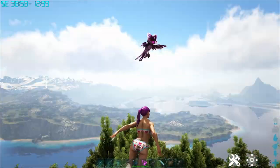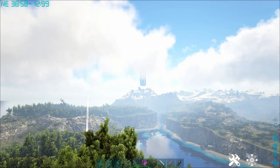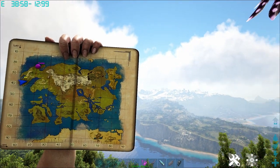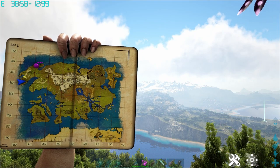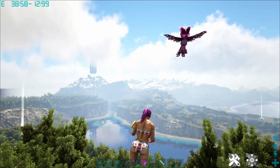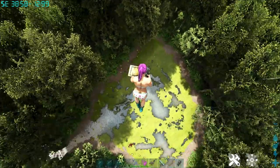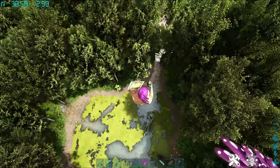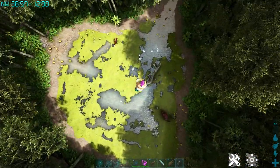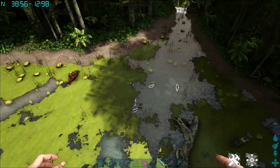We are really close to that tower we can't see because it's foggy. The Blue Obelisk is over there, and we're kind of on the tip of the map over here. The exact coordinates are 38.5, 12.9. Up in the air, if you look down, there's this cute little swampy lake — I found this the other day and it's just so cool.